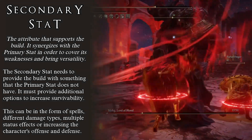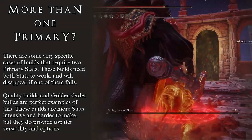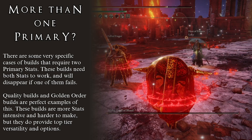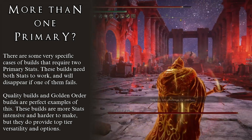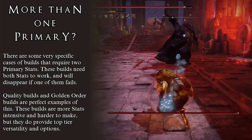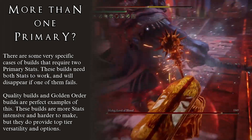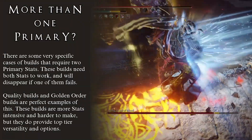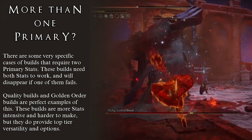When making a hybrid build, it is very common to have one primary stat and one secondary stat. Now, is it possible to have two primary stats? The answer is yes — it's not that common, but it can happen. For example, a quality build takes advantage of both strength and dexterity scaling in equal parts, so both become primary stats, usually at the same investment level — for example, 40-40 or 50-50. In Elden Ring, the same can happen with a Golden Order build, which is basically an omnicaster taking advantage of both sorceries and incantations. In this kind of build, both intelligence and faith are equally primary stats, probably at 50 points each. It's harder to make builds with two primary stats because of how heavy the investment needs to be, but it is definitely possible.